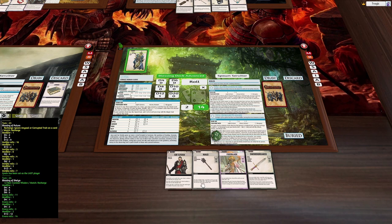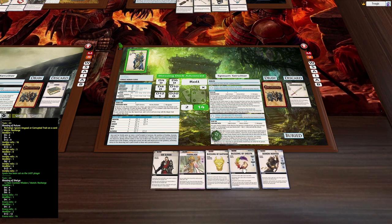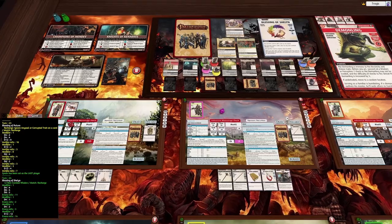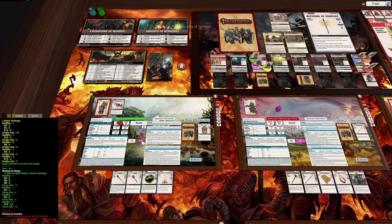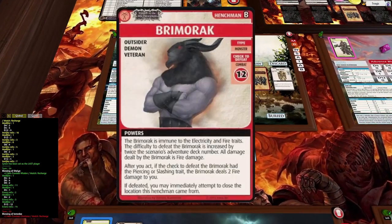I'm going to discard this, discard this, and draw one, two, three — try to get some blessings. Alan is going to move over to this location, then advance the blessing deck and draw our boss. The card says non-henchman, non-villain, so we don't have to worry about everyone else fighting this thing. He's immune to electricity and fire traits. Difficult to defeat is increased by twice the scenario's deck number. He has piercing and slashing — we're going to use the lance.